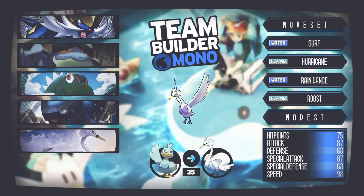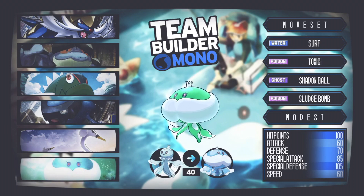Modest nature on Swanna with base 98 speed — it's quick enough already so let's boost that special attack. This thing hits really hard in-game. It's also a very good HM slave, able to learn at least three HMs, so that's another use for it. Let me know in the comments if you're giving Swanna a go. It's our fifth team member.